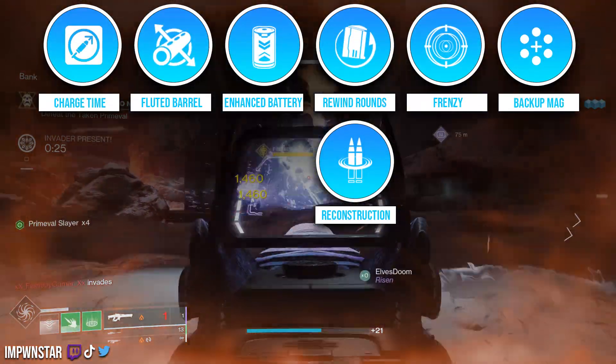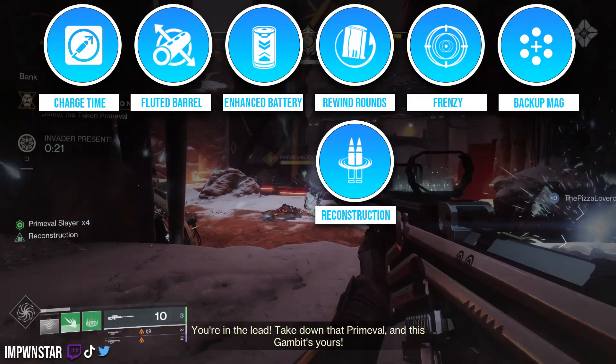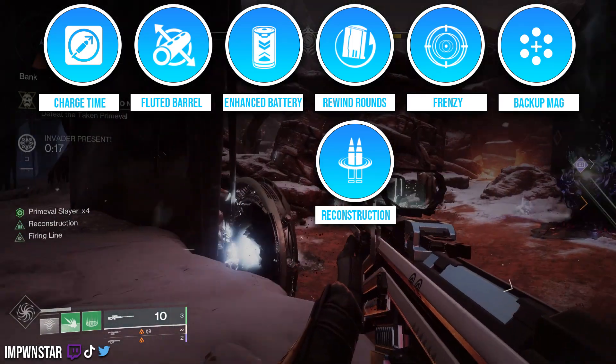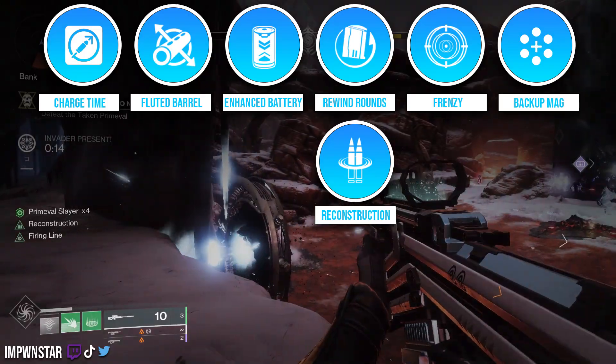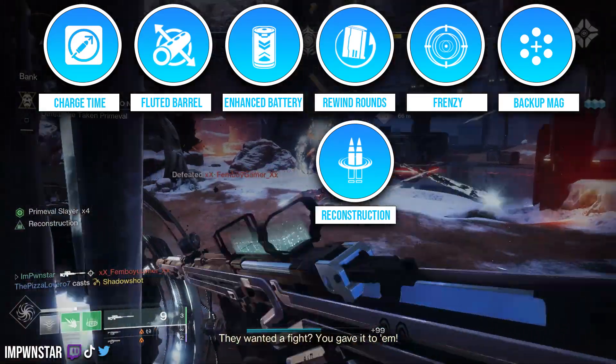I like Fluted Barrel here so that I can get better swaps with this thing. Enhanced Battery is one of the things you need for that nice 14-round combination. Pair that with Reconstruction as a trait, and then put on Backup Mag instead of Ball Spec if you'd like, and you have 14 in the mag that will continue to replenish because of what Reconstruction generates for you.